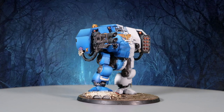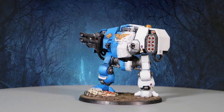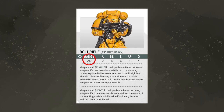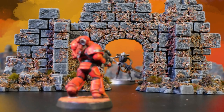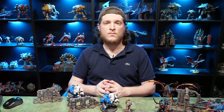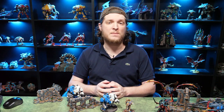When a unit is selected to shoot, the first order of business is to choose their targets. If a model is equipped with multiple ranged weapons, it can attack with all of them. For each weapon, pick an eligible enemy unit to be the target of that weapon's attacks. An enemy unit is eligible if at least one model is within the range characteristic of the weapon and is also visible to the firing model. If that enemy is within engagement range of a friendly unit, however, it is not an eligible target. A unit can split its shots, firing each weapon at a different enemy target, but each individual weapon can only target one enemy unit.